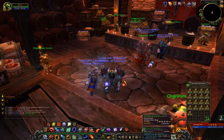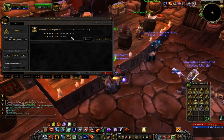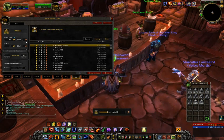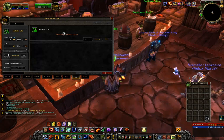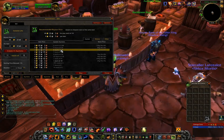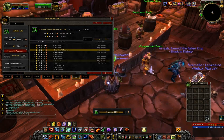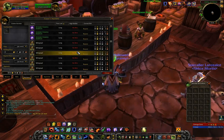Now I'm going to show you what I've got. I'm opening up my herb bag — I've got 17 stacks of Whiptail and 110 Volatile Life. I'm putting them on the Auction House now using Auctionator. I'm posting 17 stacks at about 48 gold each, so that's 17 times 48 which is 815 gold. Then I'm posting my Volatile Life in stacks of 10 — right now a stack of 10 is 44 gold, so 11 stacks of 10 for 44 gold is 484 gold.